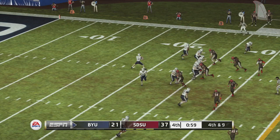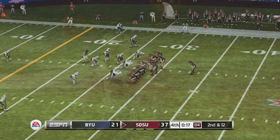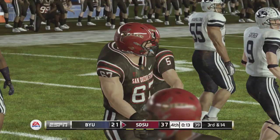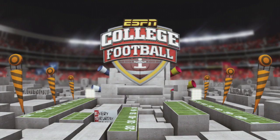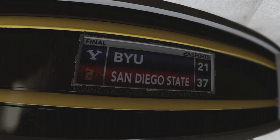Drops back to pass, quick throw — incomplete. He'll go down to one knee. That's going to do it for this one. Our final score: San Diego State 37, Brigham Young 21. There you have it — my simulation gives the Poinsettia Bowl to basically what amounts to the home team, San Diego State, 37-21. So do you agree with that, or do you think BYU is going to win the game? Leave your comments and opinions down below, and come on back tomorrow for the Beef O'Brady's Bowl. We'll see you then.